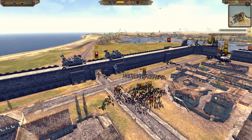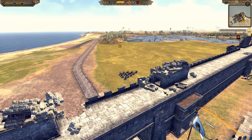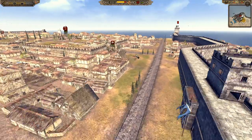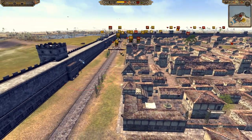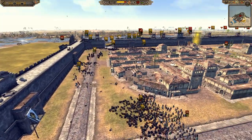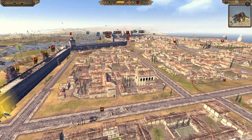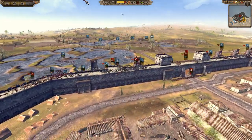A Rajput unit looks like it's going to flank, but knights appear just in time — though they end up routing and breaking, unable to get in. There's another unit of knights getting ready to charge and relieve the Homme de Arms, who are winning decisively. More Rajputs arrive to neutralize the catapult, even though it's out of ammo. Lorraine has clearly decided to defend the walls hard and hold little else in reserve.